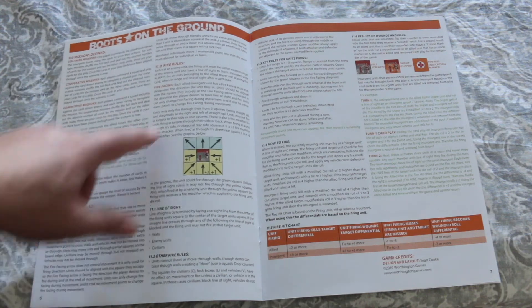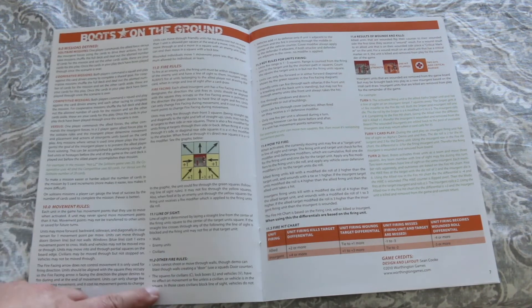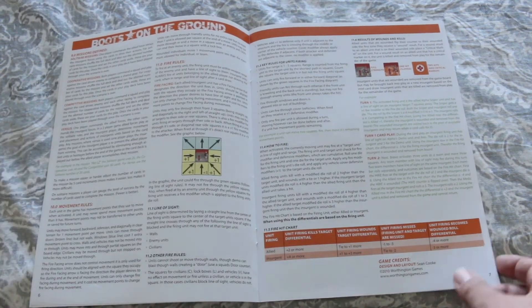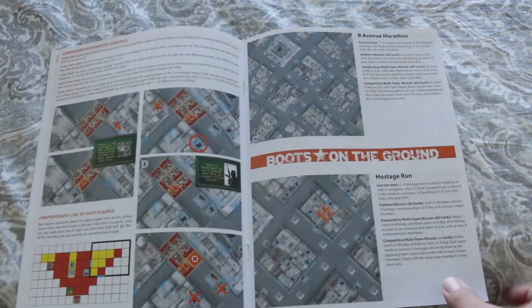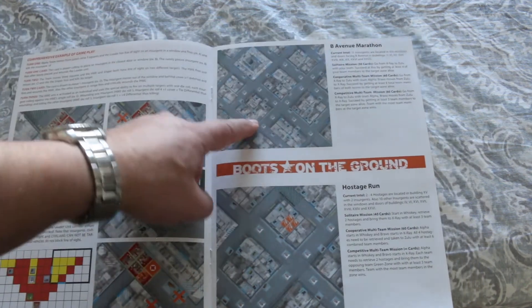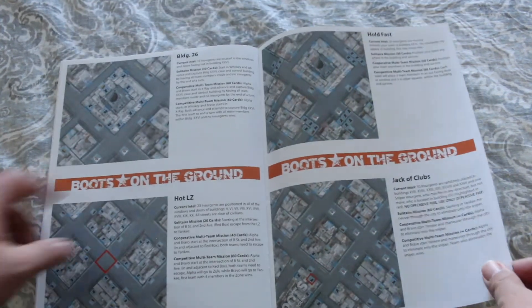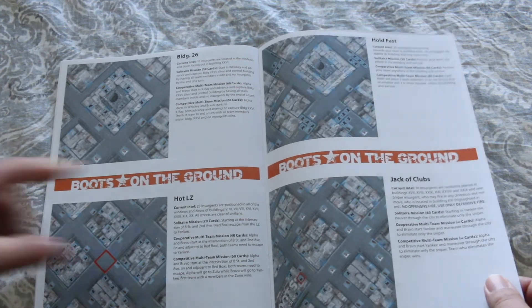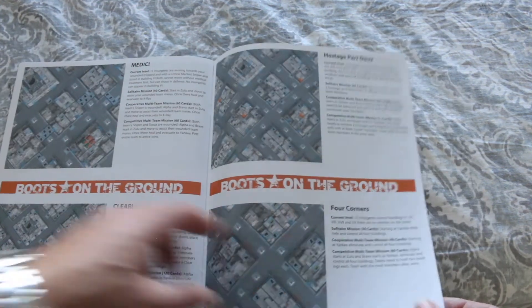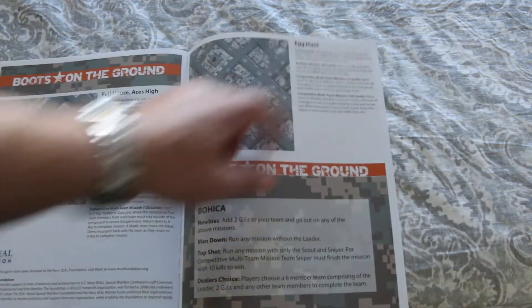Here are the different missions, movement rules, and fire rules. It looks like there's facing when firing and line of sight rules, as you'd expect in a modern skirmish game. The missions include: B Avenue, Marathon, Hostage Run, Building 26, Hot LZ, Hold Fast, Jack of Clubs, Medic Clear, Hostage Part Deux, Four Corners, Full House, Aces High, and an Egg Hunt.